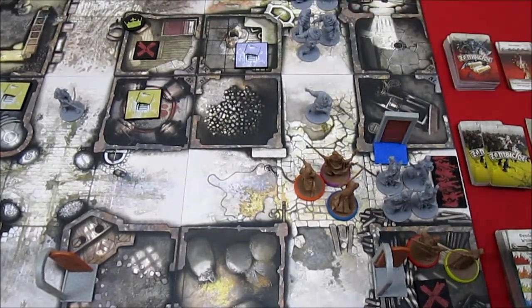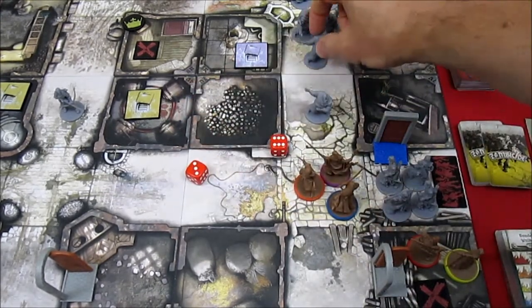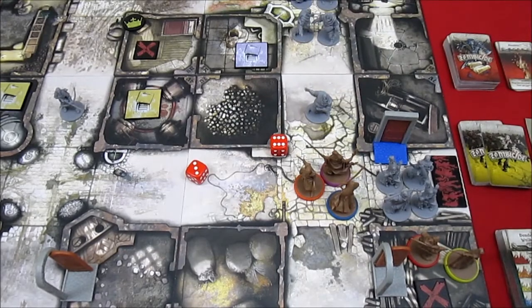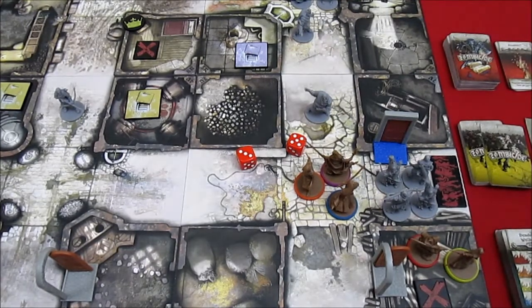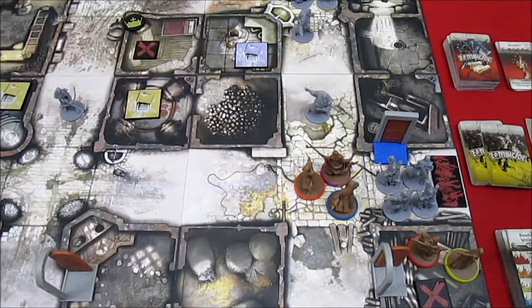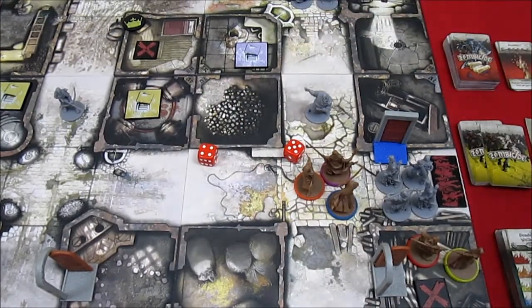His first attack gets 1 hit — taking down 1 fatty, giving him 33 experience. He still has 3 actions left, so he'll just keep shooting. He gets another one taken down, up to 34 experience. He shoots again and this time gets 2 hits, but only needs 1 to take him down — that was 3 actions, up to 35 experience.